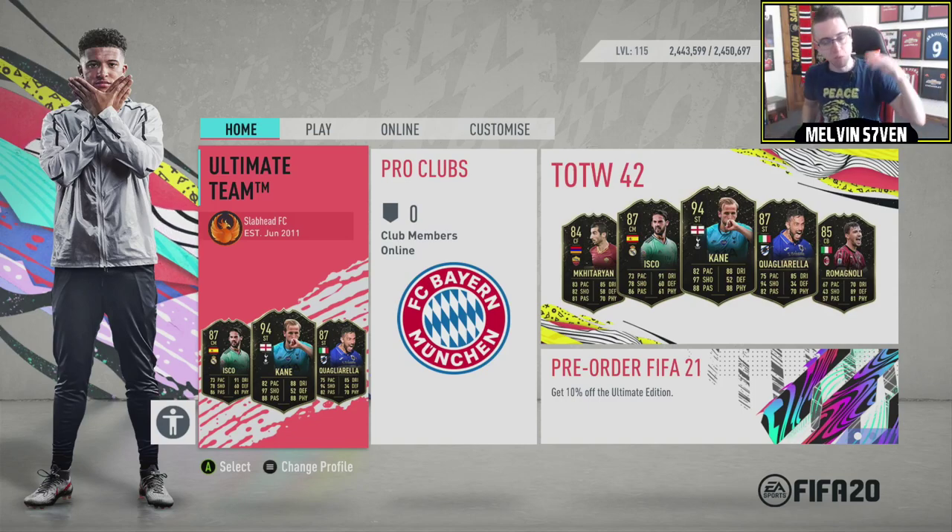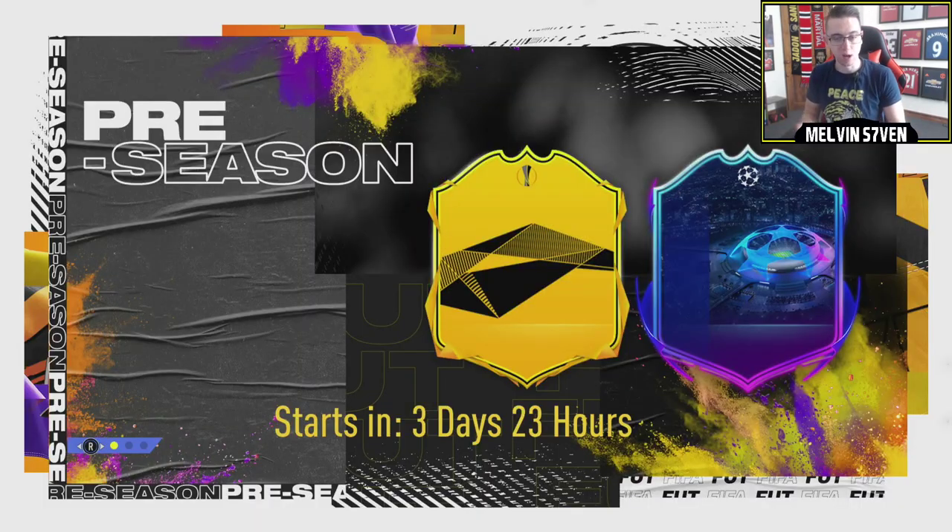What up, it's Melvin7 here. The moment Icon SBC has dropped. Unfortunately, they have partnered it with a Prime, so you can get a Prime at the moment.